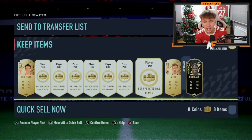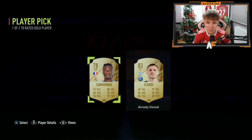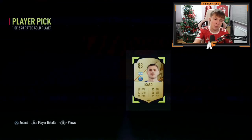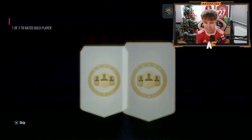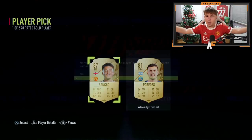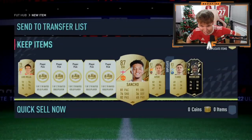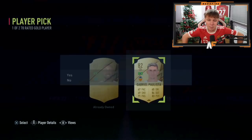Player pick number three — still yet to see a boards card, that would be nice. A walkout would be better. Oh there we go, first boards — he already owns him, but it's at least a pause. Show us some more good player picks. And Jadon Sancho — we love to see it! I think that is now halfway through for Oliver.